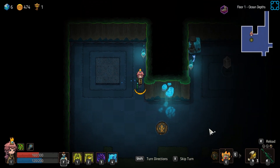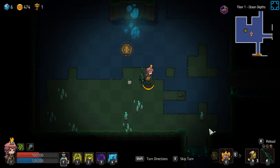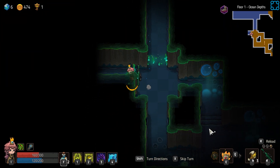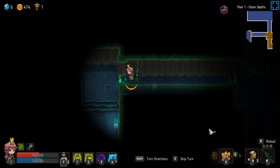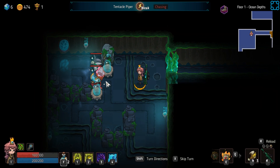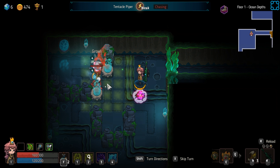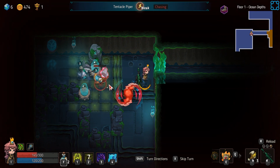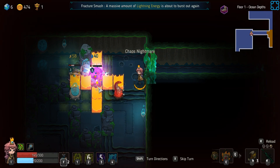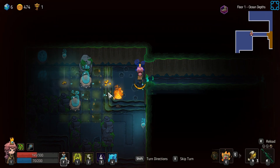I was just thinking that if you could get the Bow Lady as well, what you could do is keep using Nightmare's random effect skill next to that gemstone until you get the right one you need, and then use the arrow to drag the wet effect into the crystal. I don't know if that would work.